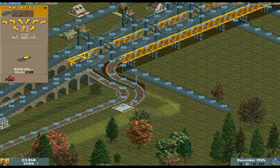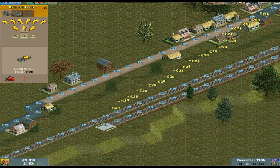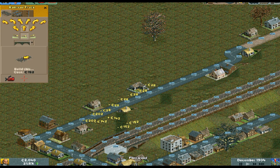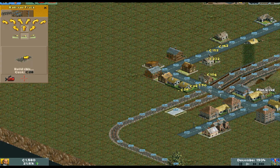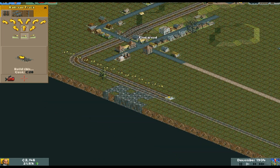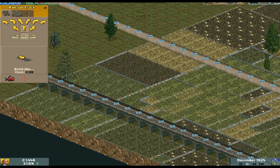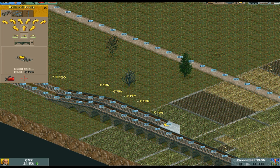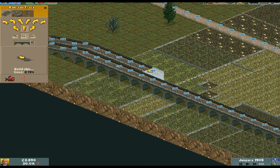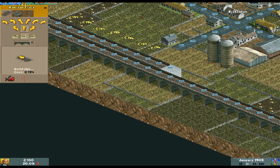Now we're going to use our remaining episode time to try and finish off the other track. We're also going to have to replace that level crossing later on with gates and all that when it hits 1945. The American modern crossing doesn't have gates, but it does have lights. The European one, when you get to 1950, does.